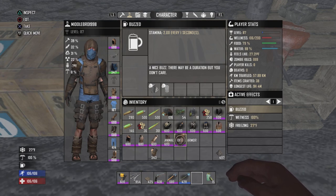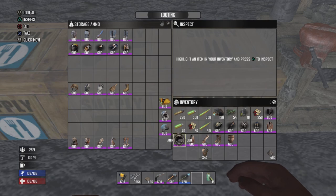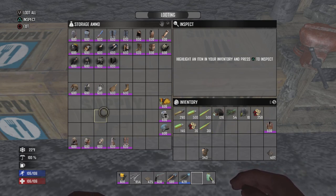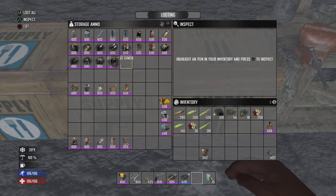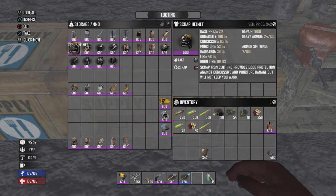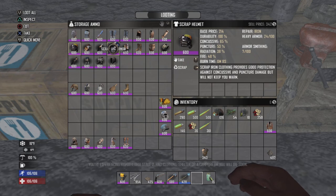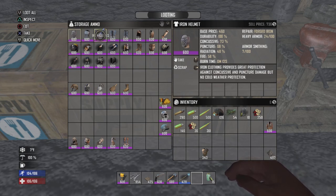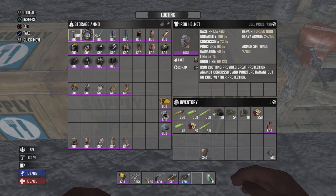So that's cloth and that's it for your light armor. Moving on to heavy armor — your first type of heavy armor is scrap, which gives you 65% concussive protection, 53% puncture, 38% radiation, and 48% fire protection. Then you got iron, which gives you 73%, 68%, 48%, and 58% for those respective protections.